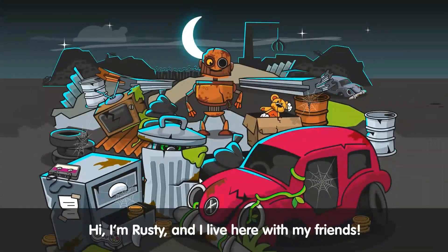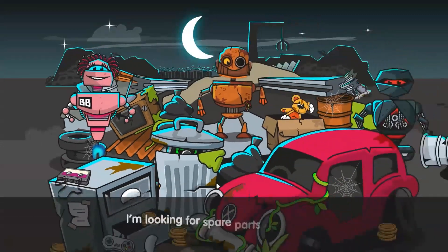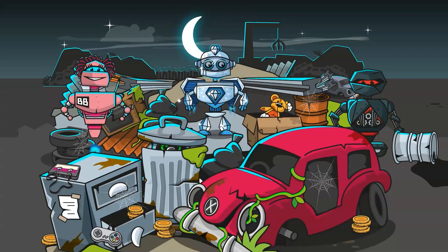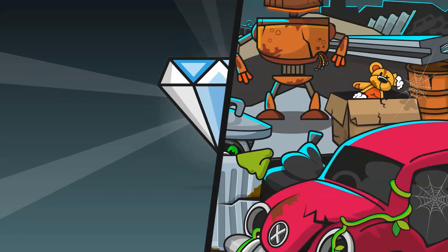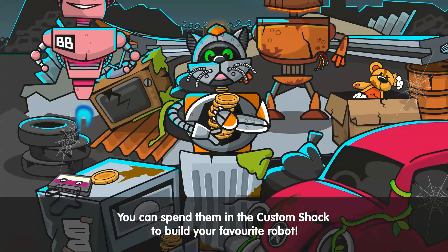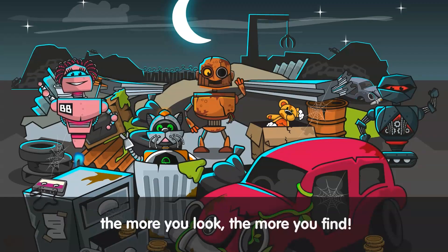Hi, I'm Rusty, and I live here with my friends. I'm Ninja Bot. I'm Betty Bot. I'm looking for spare parts to upgrade myself until I'm brilliant. My dream is to shine inside and out like a diamond. I'm Kitty Bot. You'll also find coins along the way — you can spend them in the Customs to build your favourite robots. There's a lot of hidden things in our scrap heap; the more you look, the more you find.